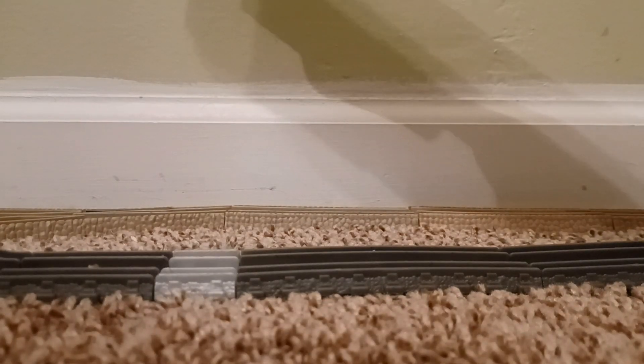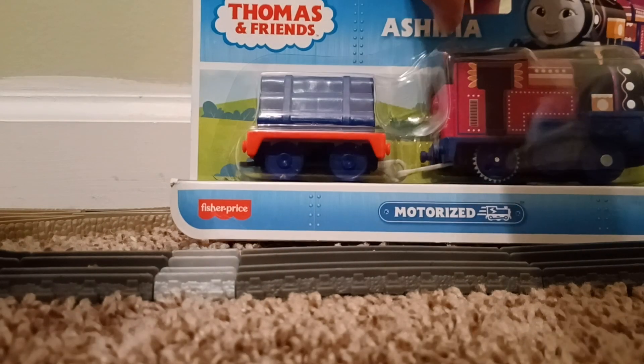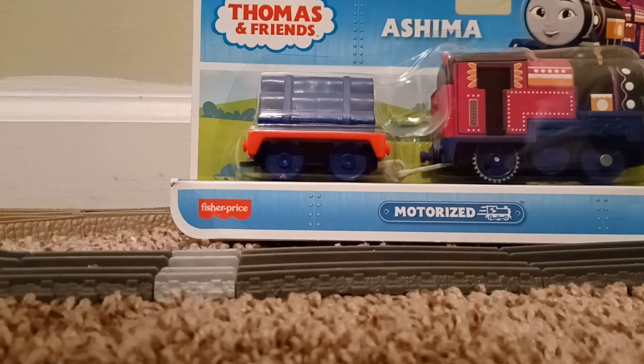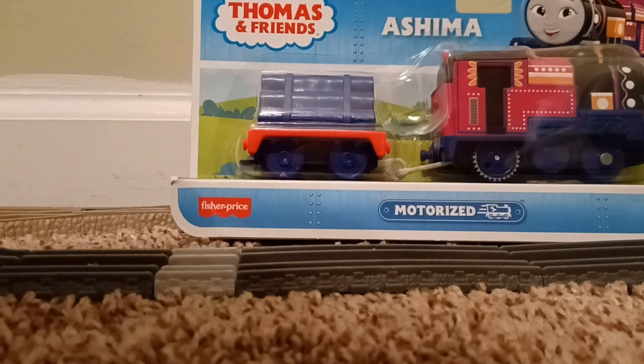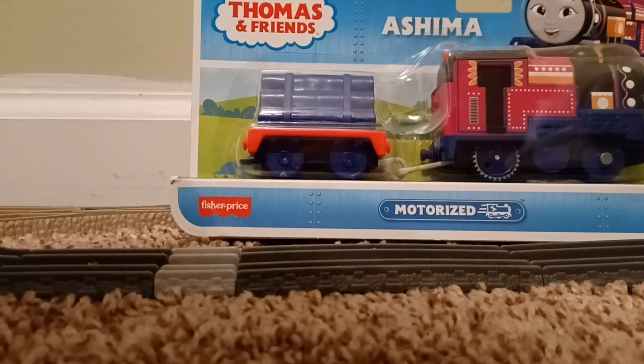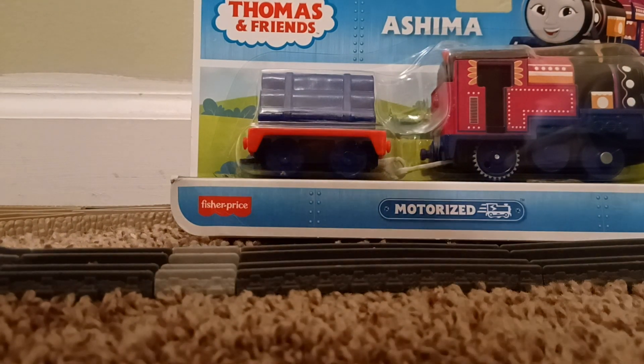Without further ado, the final character we'll be unboxing for Unboxing Week Two is Ashima — more specifically, the All Engines Go motorized Ashima. It's kind of ironic since the first episode of Unboxing Week I unboxed a motorized character, and it's ironic how I'm ending Unboxing Week Two by unboxing another motorized character.